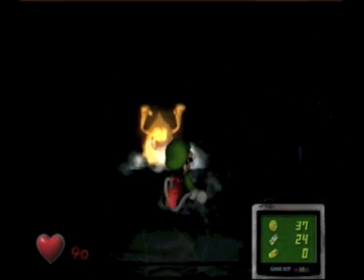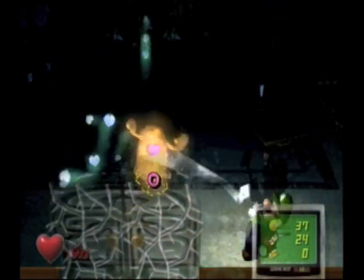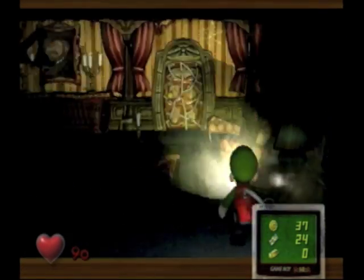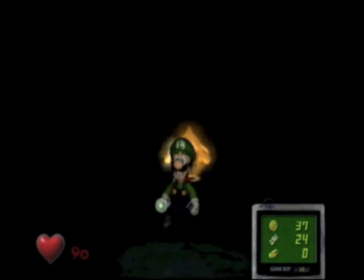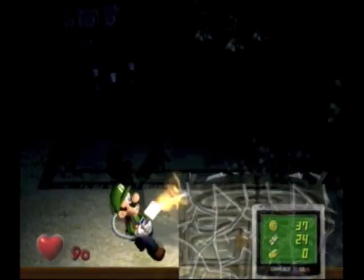You'll notice right away that Luigi's Mansion is very different from what we've come to expect from Mario games. You don't jump on platforms or stomp on Goombas — in fact, you can't jump at all in this game. Instead, you use a flashlight and a vacuum cleaner to suck up ghosts, making your way through clearing out the mansion and saving Mario.